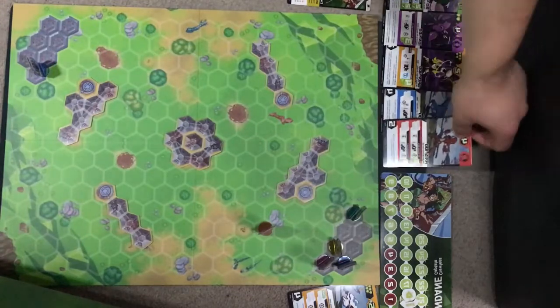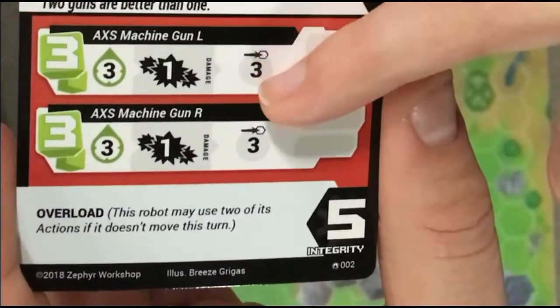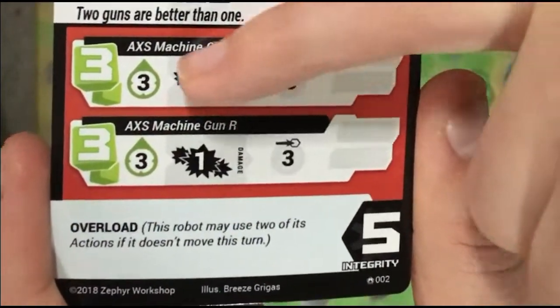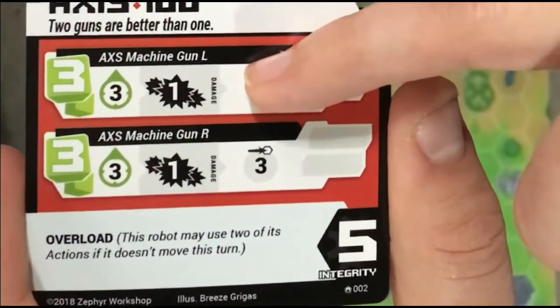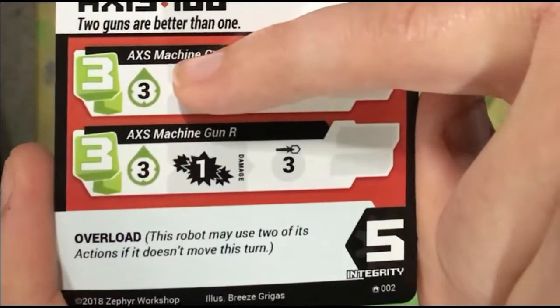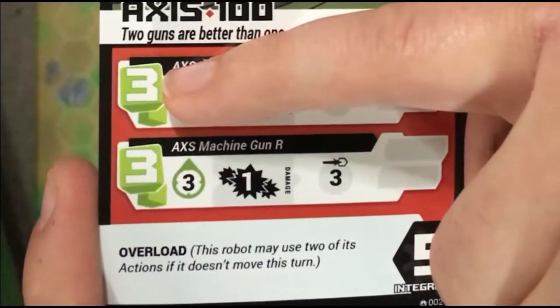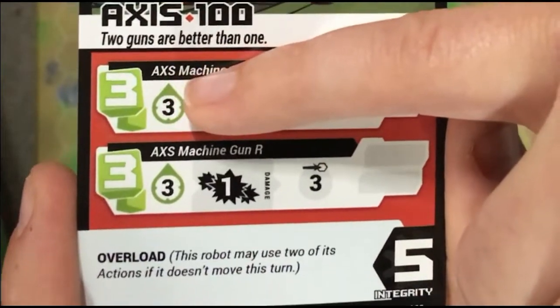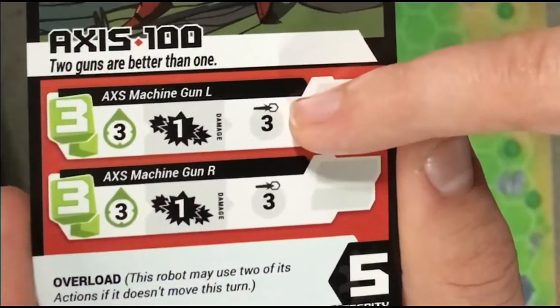I'm going to break down what a card looks like. We're talking range here — so what does that mean? When you look at the attacks, you'll see multiple attacks, and starting with range, it tells you how far they can attack from, the damage or ability that it'll do to them, and what you have to roll in order to land that attack. This attack needs three dice to roll over three in order for you to do one damage in a range of three.